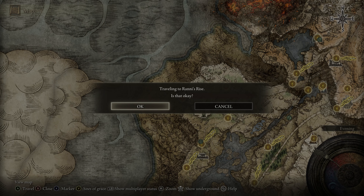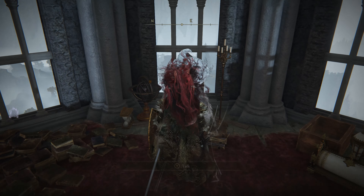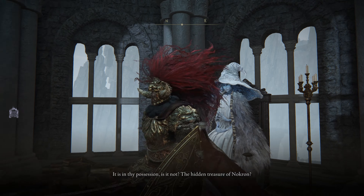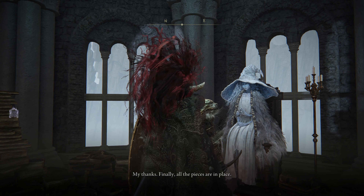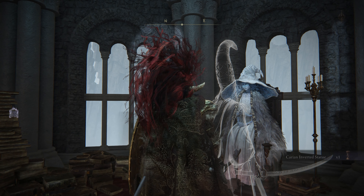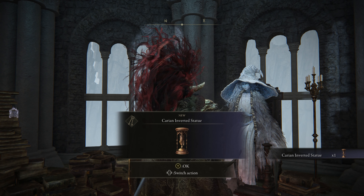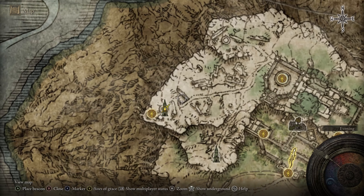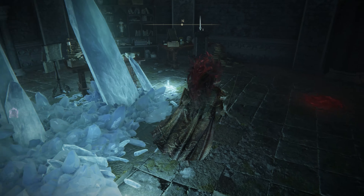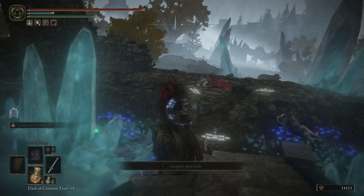After obtaining the Fingerslayer Blade, fast travel back to Ranni's Rise, go all the way to the top, speak to her, and give her the item. The first time you speak with her she will thank you, and the second time she will give you an item: the Carian Inverted Statue. Following from this point, head over to Renna's Rise — the third tower located more to the north side of the courtyard.